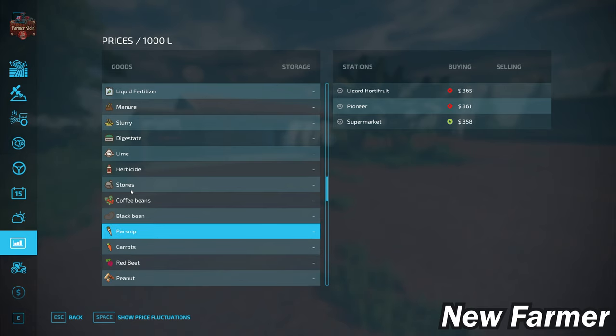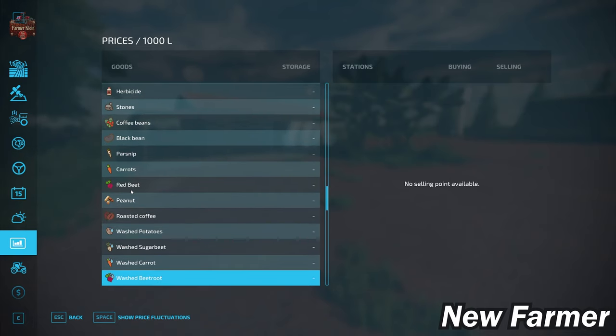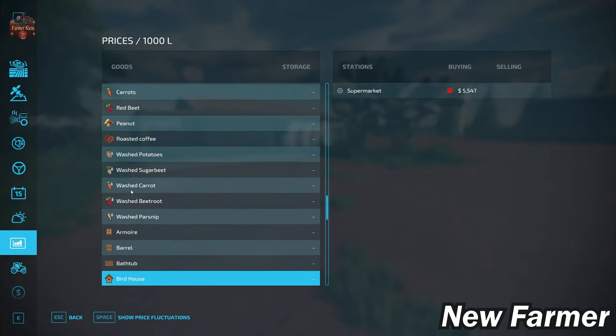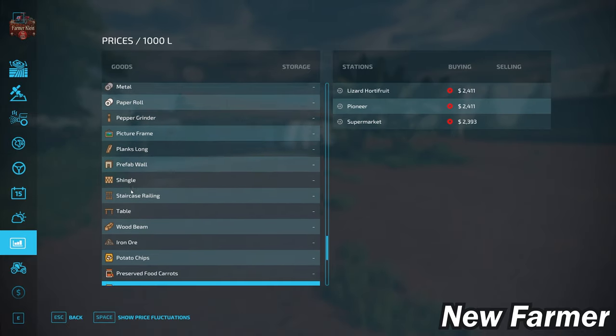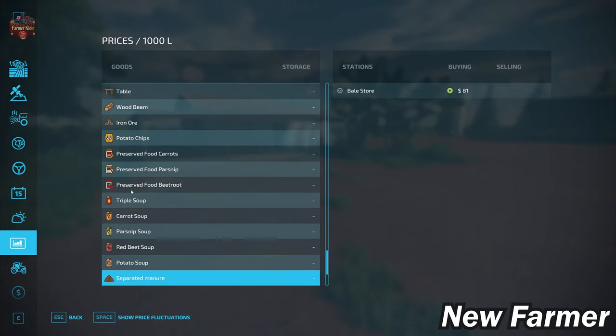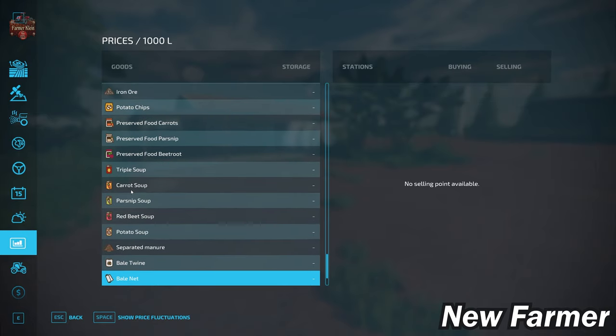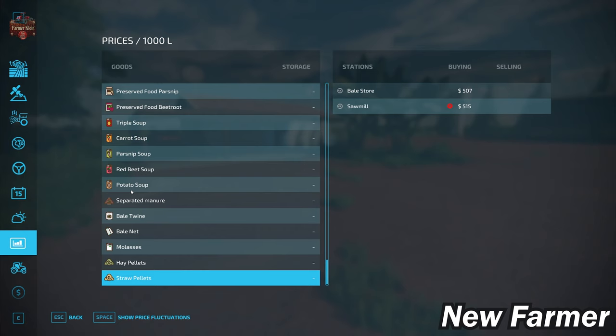We have sell points for red beets, carrots, and parsnips as well. Roasted coffee is an added product. With the farm production pack, we do not have the ability to sell washed root crops. We can sell all platinum and premium expansion productions at the supermarket and various sell points. If you play with pumps and hoses, we can dispose of separated manure, and if playing with straw harvest, we can sell hay and straw pellets.